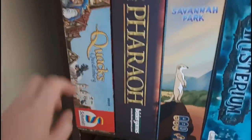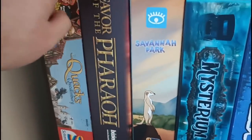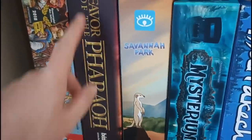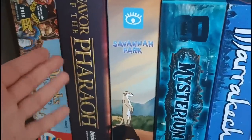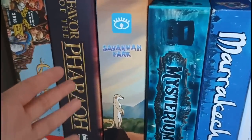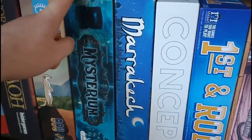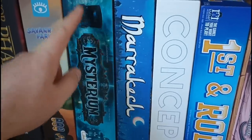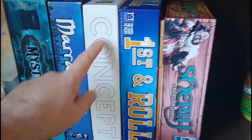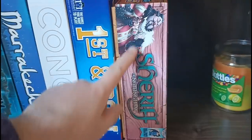Below this, we have the Quacks of Quedlinburg with one expansion inside. We've got Favor of the Pharaoh — a Tom Lehmann dice rolling game like a Yahtzee variant but with loads of player powers. I'm surprised it didn't take off because it has quite a lot of things that tend to be popular — maybe it'll be a sleeper with a reprint. Savannah Park hits the table often for me. We've got Mysterium — with my copy of Detective Club inside it as well. If you want a Dixit-variant style game, this is my go-to box. Marrakesh Concept is another party game. First and Goal is an American football style game. And Sheriff of Nottingham — I think it's the first edition with the expansion.